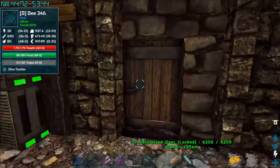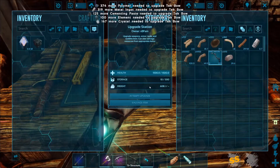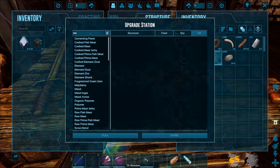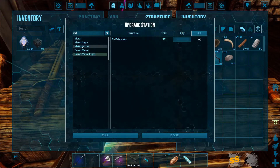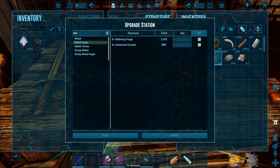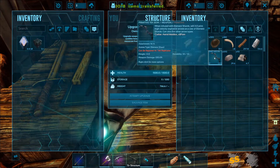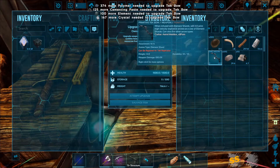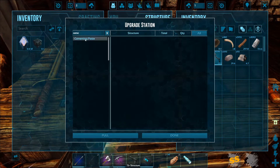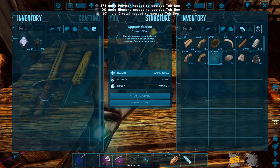I need to collect all those resources. What do I need to upgrade this? I've got a bunch of polymer, and we've got a ton of metal. If we pull in our metal and the scrap metal ingots - pull those metal ingots. There's enough - I don't think we need to worry about metal at the moment. Attempting to upgrade again, we need cementing paste. I don't think we have enough, so I'm going to have to make some more beaver runs for sure.